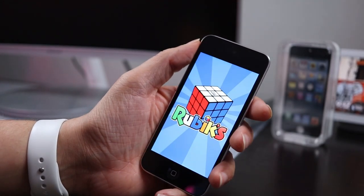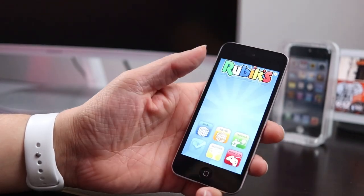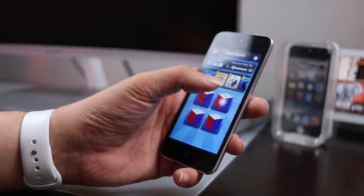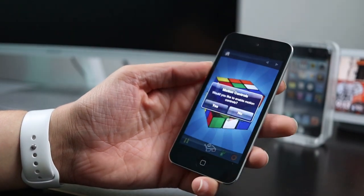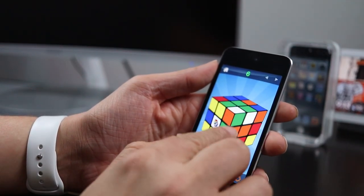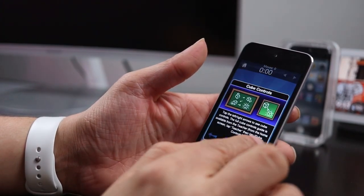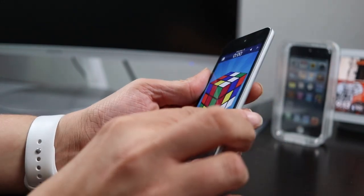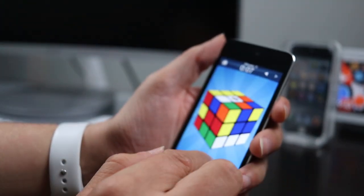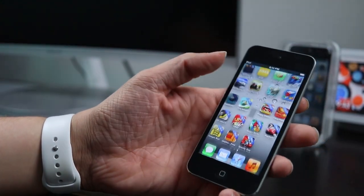Rubik's Cube — I don't remember using this one all that much, but I think it was a paid app. I've never been one who can do a Rubik's Cube, but you can pick from all different kinds, it'll scramble it up, and you could actually rotate the device to walk around the cube using the accelerometer. Another one that really showed off the accelerometer in the iPod.